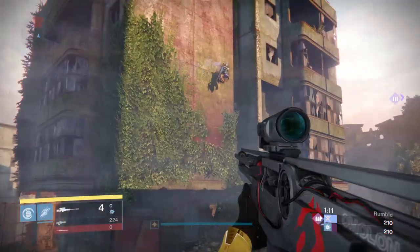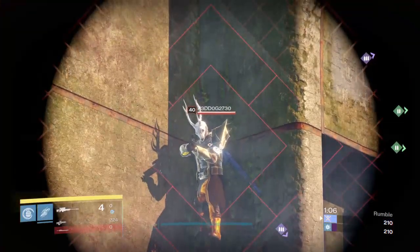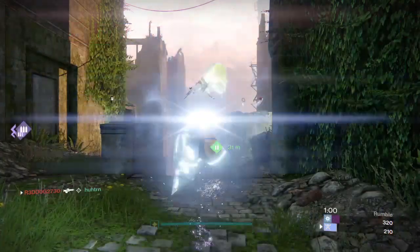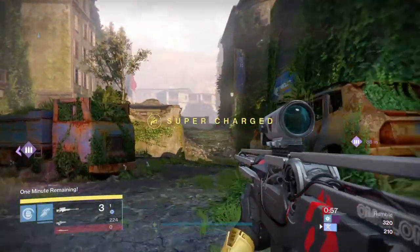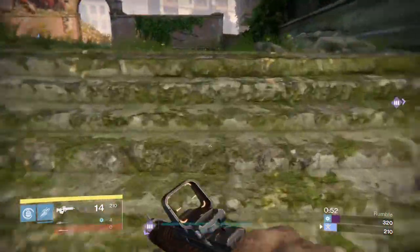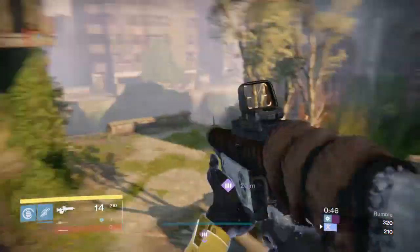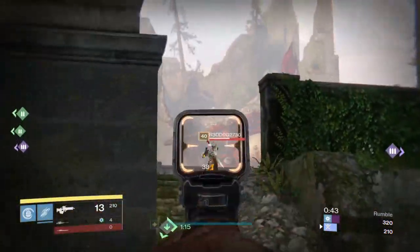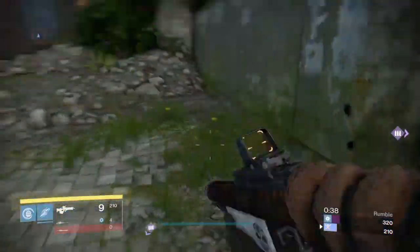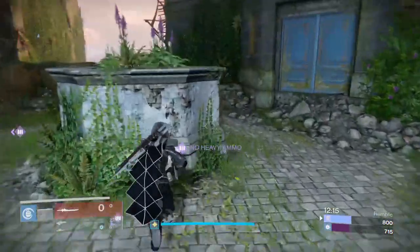Now we're going to show Red Dog getting up into that spot — and he's actually in it. I'm going to run around this corner and look down like a normal person would, and you're not really going to see Red Dog. As you can see, I didn't really see him but I did see the bullets fire off. So you can't really get ready to counter that. If he doesn't miss, you've got the drop on somebody.